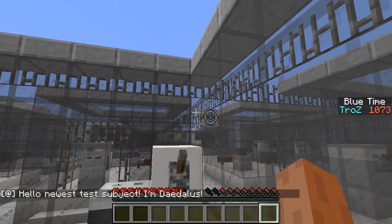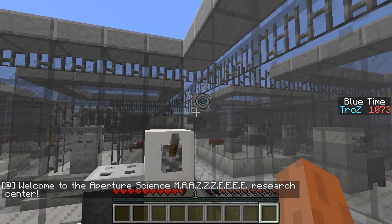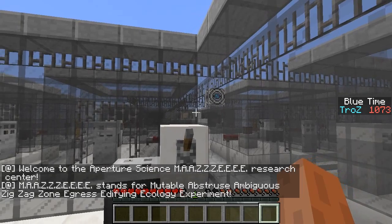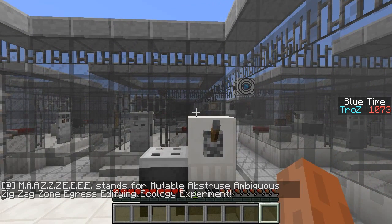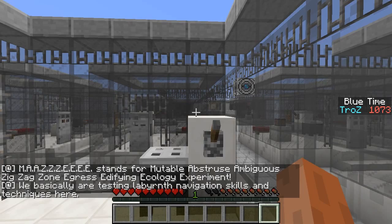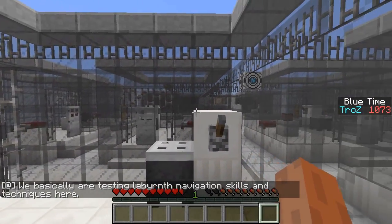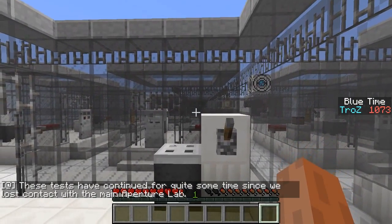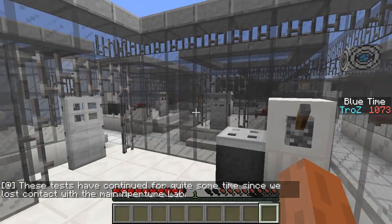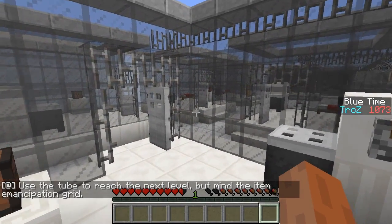Hello, new test subject. I'm Dudelis. Welcome to the Arpature Science M-A-A-Z-Z-E-E-E-E Research Center. MAAZZEEEE stands for Mutable Abtruse Ambiguous Zig-Zag Zone Egress Edifying Ecology Experiment. We are basically testing labyrinth navigation skills and techniques here. Use the tube to reach the next level, but mind the item Emancipation Grid.